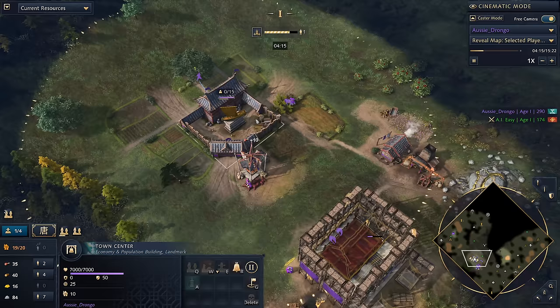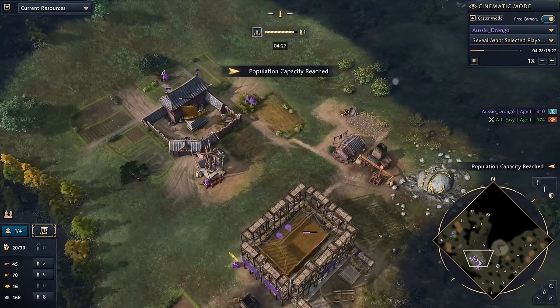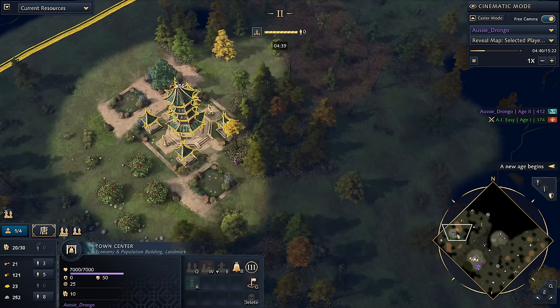We've only got two villagers left on food at this point. These villagers will be supplemented by the Meditation Gardens, which of course has got food nearby — it generates 64 food a minute, which works out to about one and a half villagers, which is pretty damn good. So if you've got a nice barrier like this built up, it means you can afford to have more villagers on wood instead of food. Once the Meditation Gardens is finished, you can see we've got 16 food straight away.